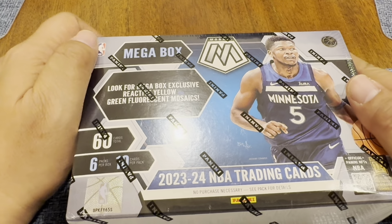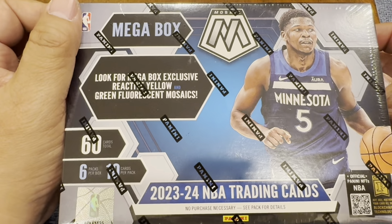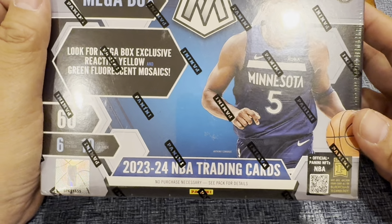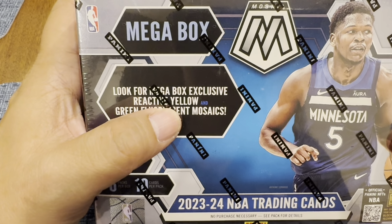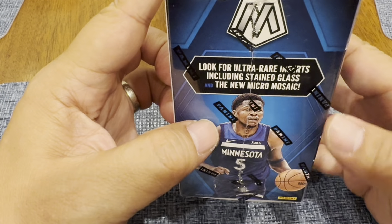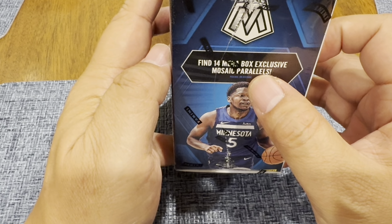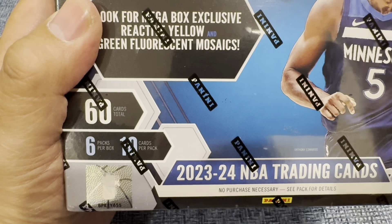Hello everyone, welcome back! This is the beginning of NBA preseason, so let's celebrate by opening a Panini 2023-24 Mosaic megabox by Panini and Beta Trading Cards. Look for megabox exclusive reactive yellow, green fluorescent mosaic, and green. We also have the ultra rare stained glass and the new micro mosaic — those small cards. 14 megabox exclusive mosaics.